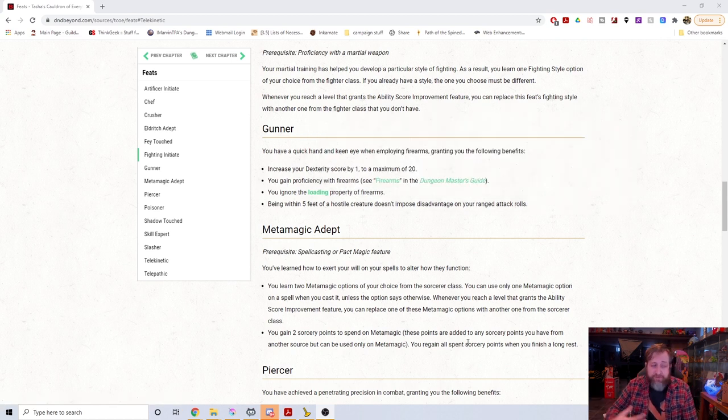Ignoring the loading property allows you to make as many shots as you are allowed to make attacks — same thing as with a crossbow. This also gives you one of the best abilities of Crossbow Expert: when a creature is within five feet of you, that doesn't impose disadvantage on your ranged attack rolls. Importantly, this applies to ranged spell attack rolls too. You could take Gunner with no intention of using guns and just use it to fire a bow in melee with no disadvantage. This is the closest thing in 5e to Point Blank Shot.